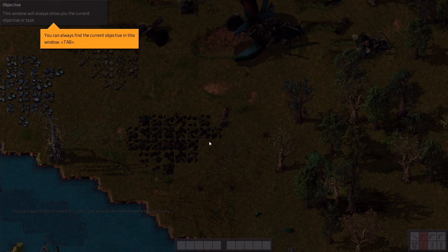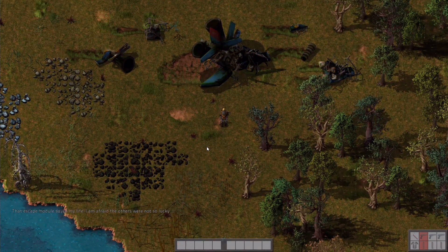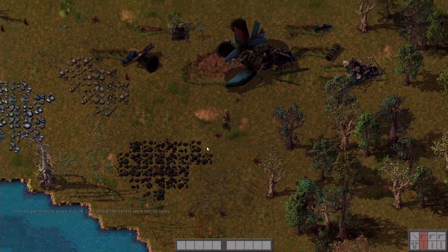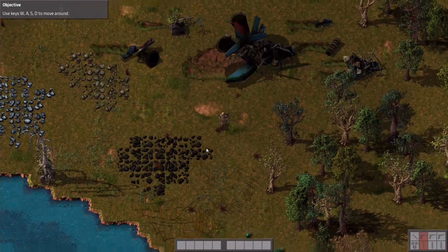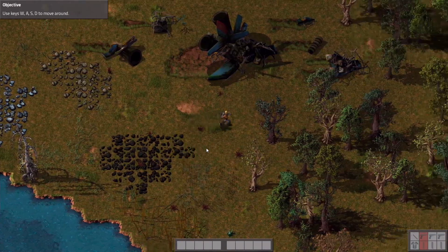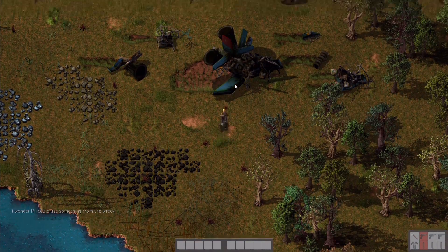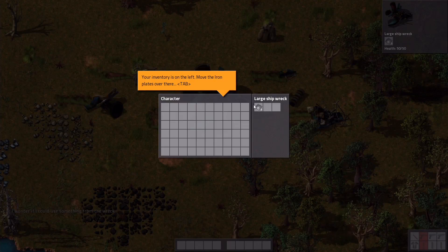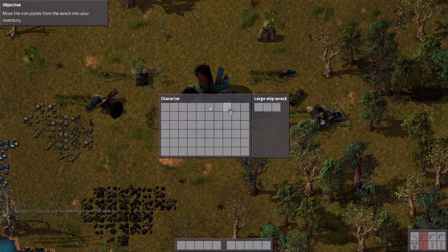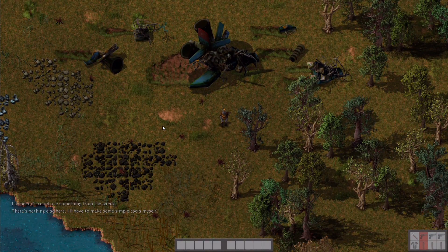You can always find the current objective in this window — it will always show you the current objective or task. Use the keys WASD to move around. I wonder if I could use something from the wreck. Check if there's something useful in the shipwreck — access it by left mouse button. Oh, there are eight iron plates. Move the iron plates over here. Close the GUI, press E. There's nothing else — I have to make simple tools for myself.